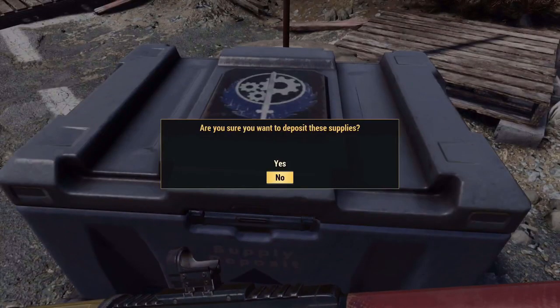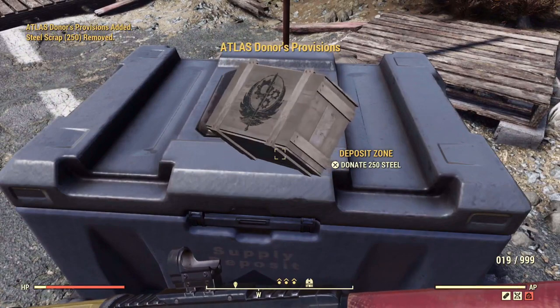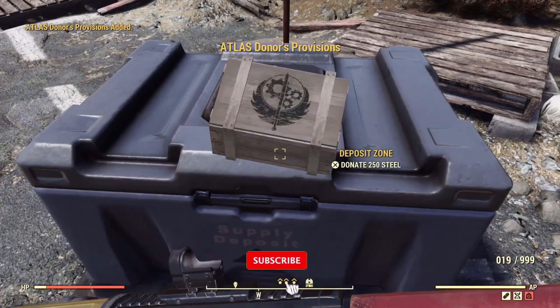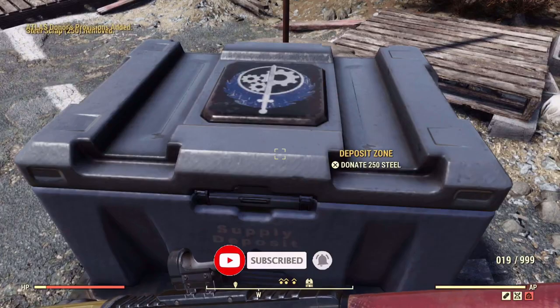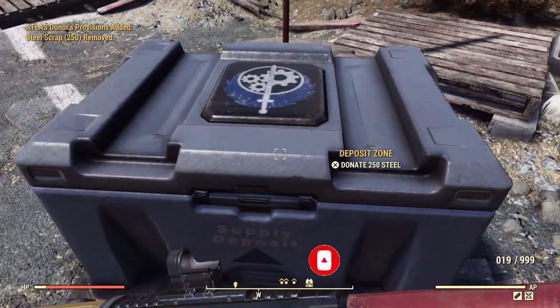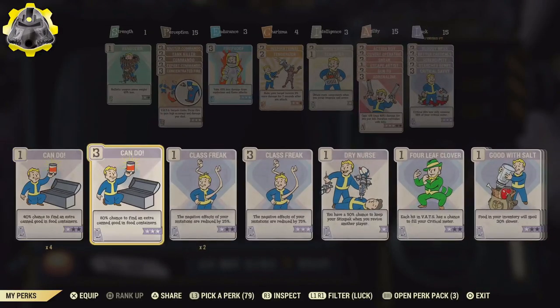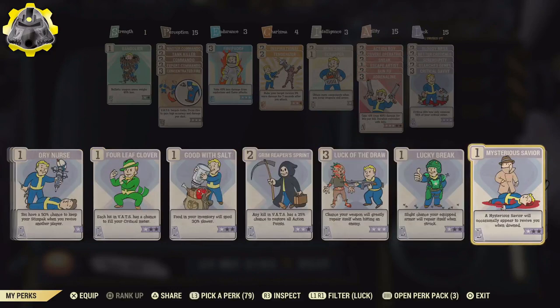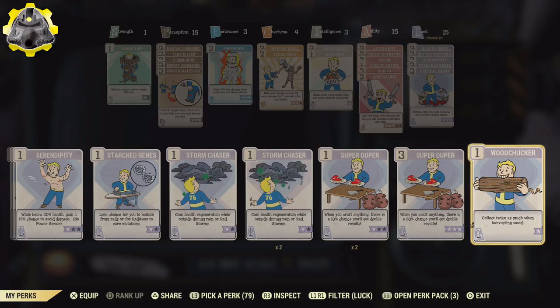Anyone watching after this event has finished, don't worry these locations will still be great for farming wood. If this video helps you out make sure to click on that like button and if you're new around here make sure to subscribe for more helpful Fallout 76 videos. First thing you want to do is equip the Wood Chucker perk in the luck category which allows you to collect twice as much wood.